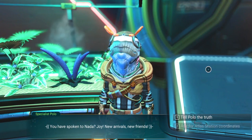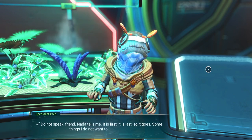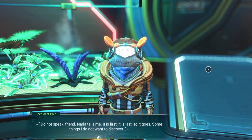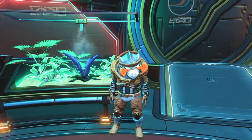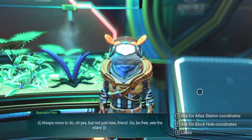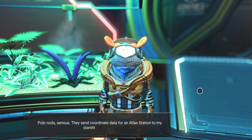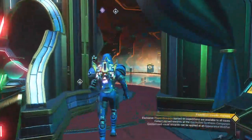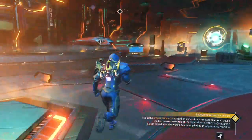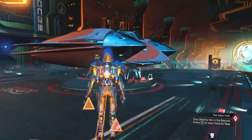'Polo, you have spoken to Nada. Joy. New arrivals. New friends.' Let's try telling him the truth and see what happens. 'Do not speak, friend. Nada tells me it is first, it is last. So it goes. Some things I do not want to discover.' Let's talk to him one more time — we're going to ask for Atlas station coordinates. 'Always more to do. But not just now, friend. Go, be free, see the stars.' Polo and Nada send coordinate data for an Atlas station to my starship computer. This now enables your ship to start discovering Atlas interfaces — you'll jump from star system to star system, the ones that have Atlas computers in them.